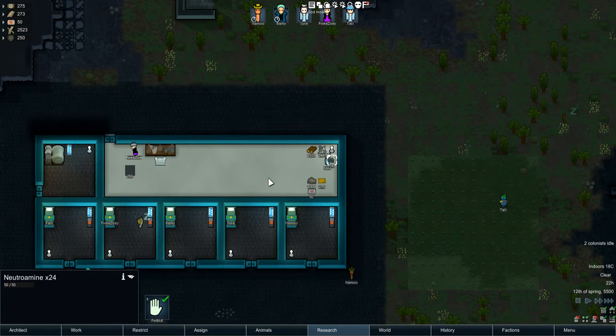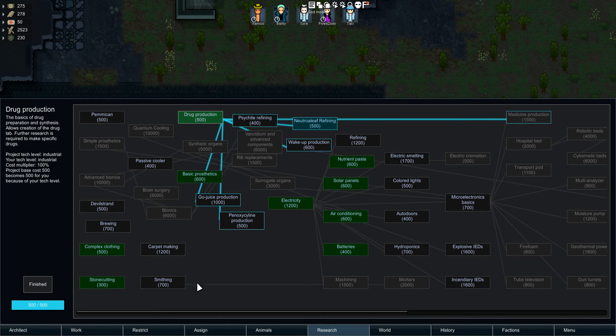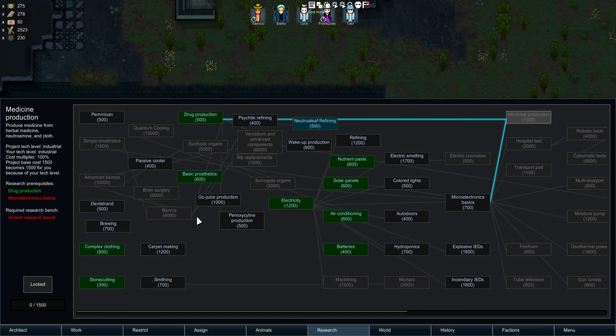As you can see, we're filling up with Neutroamine, which is pretty cool. To be able to do this, you need to first have drug production researched, then you need to have Neutro Leaf Refining researched. And that is pretty much it — that's all it is.